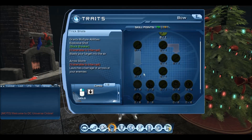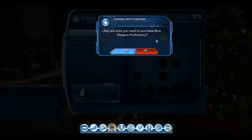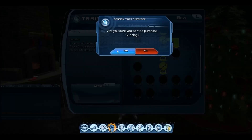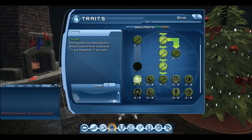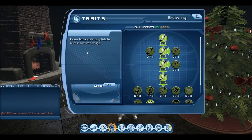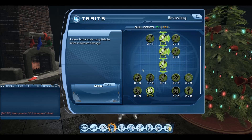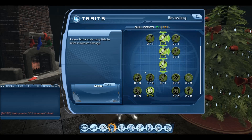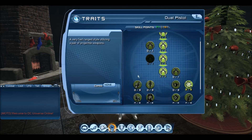Cunning is our second most important stat — it's our critical power chance. The reason I say to get all of the vitalization first, instead of just getting tier 1 Vita and then tier 1 cunning, is because with the NIC mod from the tactical mods you can get 9% power crit chance. So that will cover your power crit chance until you're able to put skill points into cunning, since this mod covers the cunning you would normally have had to get before tier 2 innates were introduced.